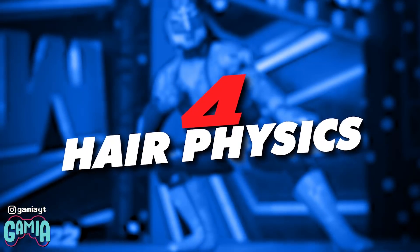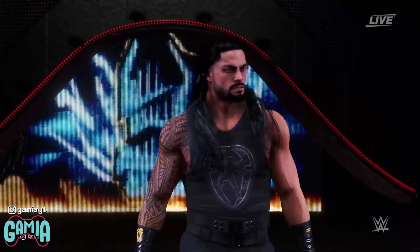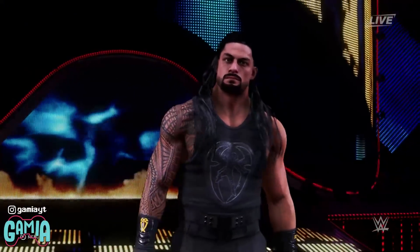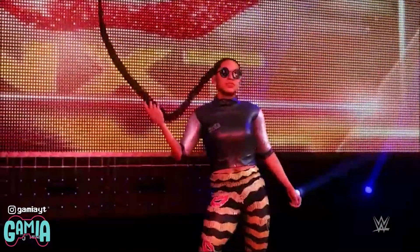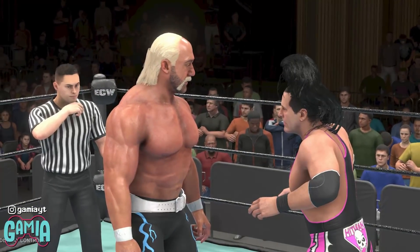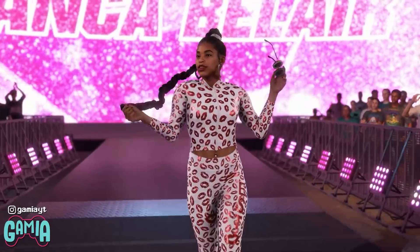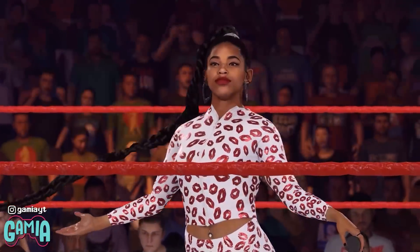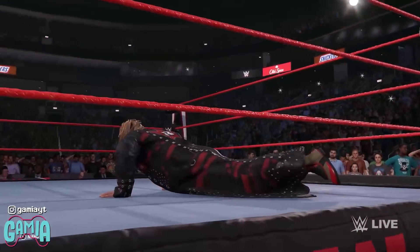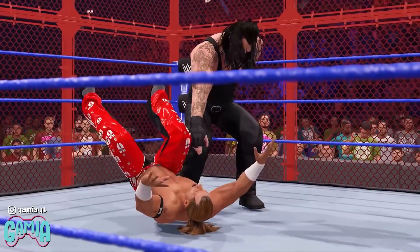Number 4: Hair Physics. Another common criticism of prior WWE 2K installments centered around hair physics looking absolutely terrible — need we remind everybody of Bianca Belair's entrance? The hair on WWE superstars looked unrealistic and for the most part hadn't even been rendered properly. 2K have made the conscious effort to fix this and the hair physics look a lot better. In fact, the hair moves naturally and can change when a high-impact move is performed on a specific superstar — just look at when The Undertaker bounces Shawn Michaels off the ring.